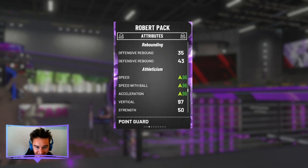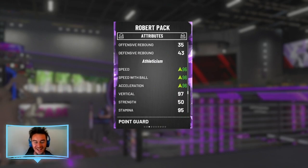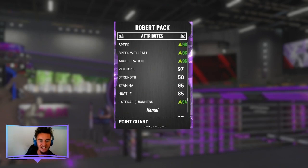This card has ridiculous stats — 90 ball handle for a card like this, it's not right. 90 steal, 85 perimeter defense. He's got 96 speed, speed with ball, and acceleration. He is so fast and such an athletic player. It's ridiculous — 97 vertical. He's got 94 lateral quickness as well, and he's somewhat strong for his size and weight.